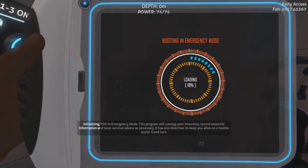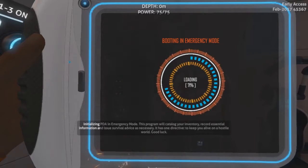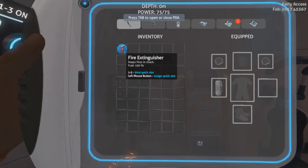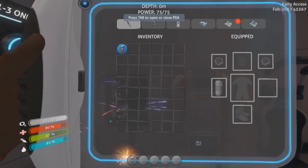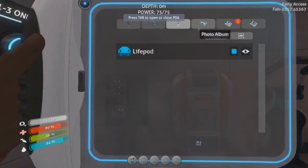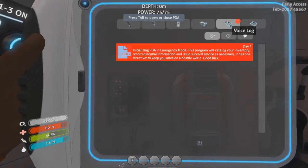Greetings, survivor. Great job not dying. To assist you in further survival in emergency situations, you have been issued this personal data assistant. The interface, visible now, will organize your inventory, display currently available construction blueprints, and hold other valuable information. Please take a moment to familiarize yourself with it. I've got blueprints, a ping manager, a photo album — we will capture such memories — and a log.